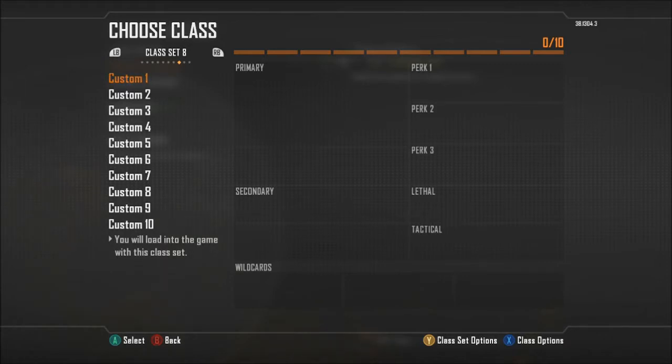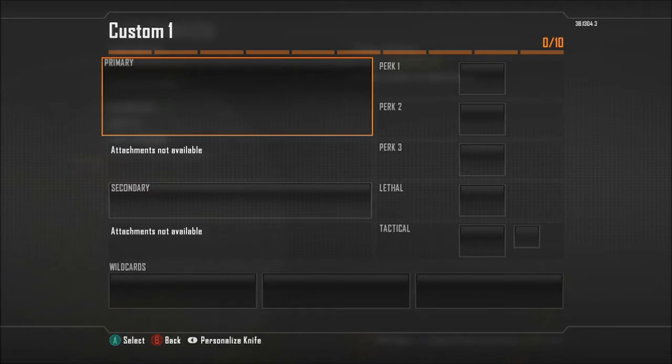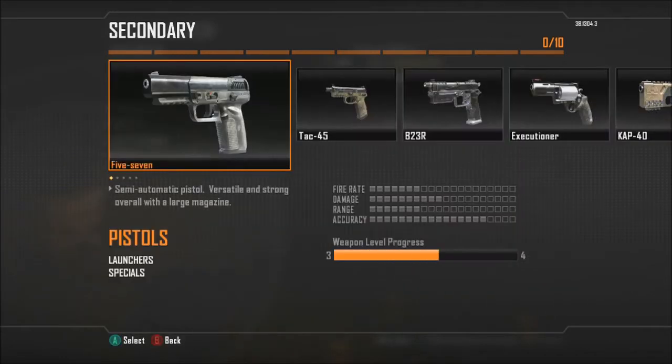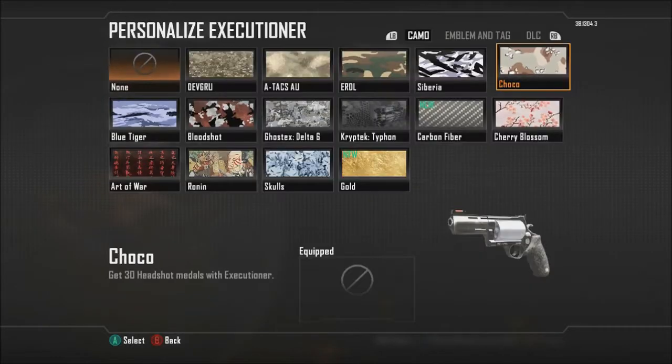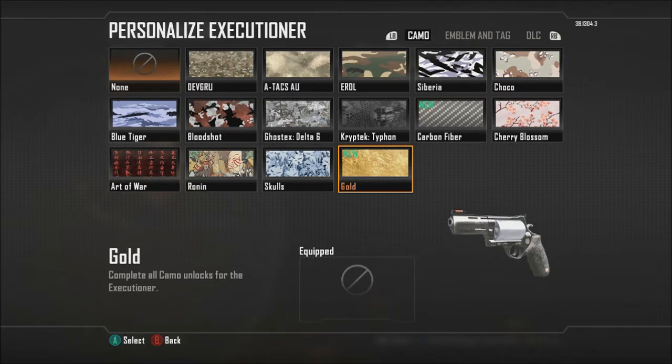So we'll get straight into creating the class. We're not going to choose any primary weapon. If you wish to use the Executioner as a secondary weapon, I suggest using the CAT 40s — they're a lot better. Coming straight down to the secondary, of course we're going to be choosing the Executioner. Put on whatever camo you like; I personally am going to go for the gold since I've unlocked it.